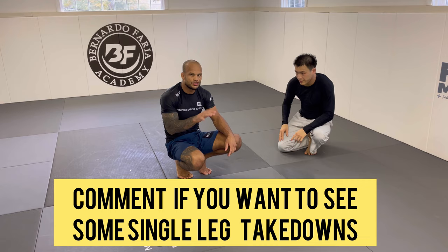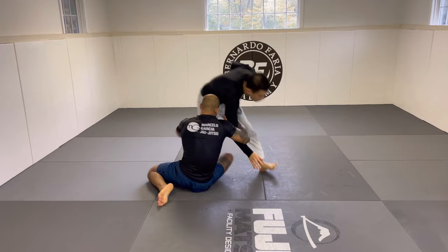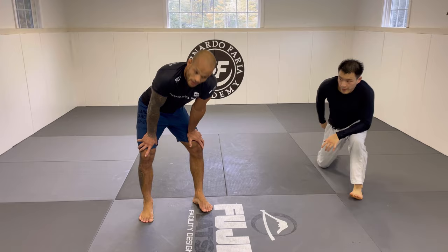One more time: from here, I go for the arm drag, catch the leg, use my forehead, come up to the single right away. When we meet in the middle, we switch base. From there we can talk about some guard passes and options from no-gi as well. That's the first variation.